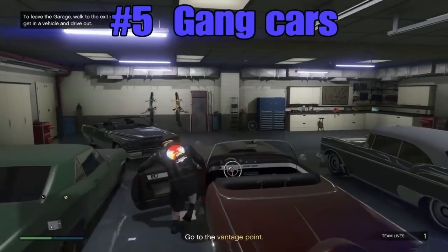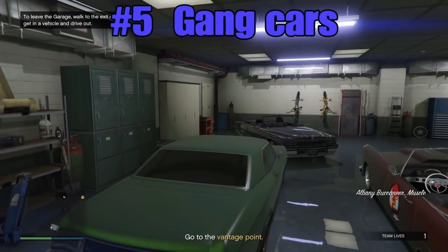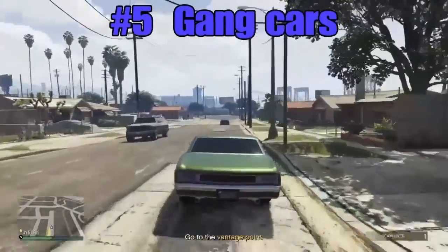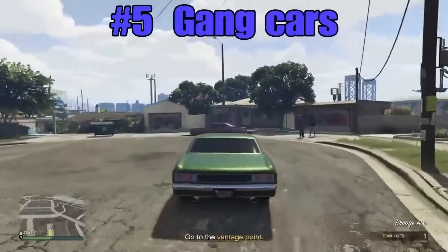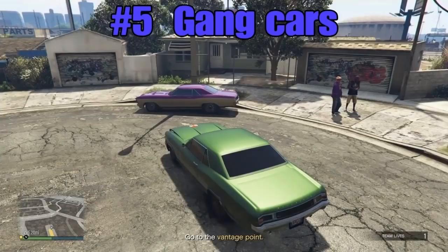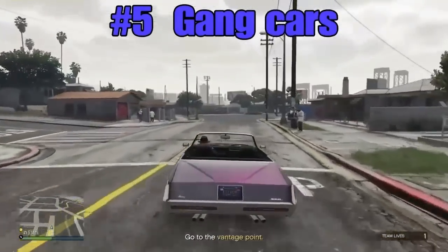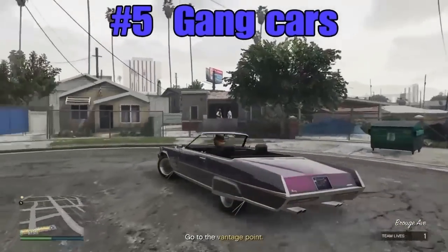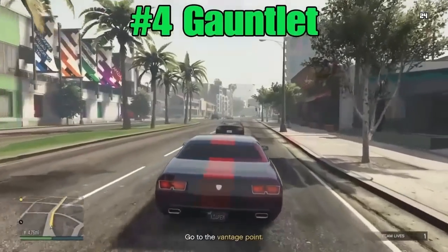Our next one we're going to get is the unaffiliated green Buccaneer — not to be mixed up with the other green Buccaneer. This one has gold rims and a few other little things that the other one doesn't have. They sell for the same price. That's what the purple one looks like. The unaffiliated one is like a two-tone matte.